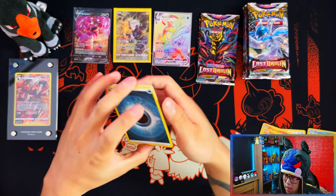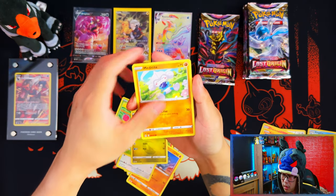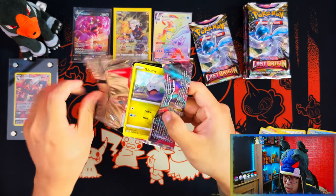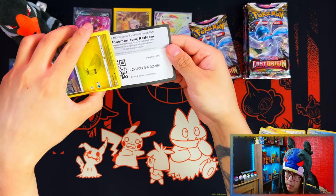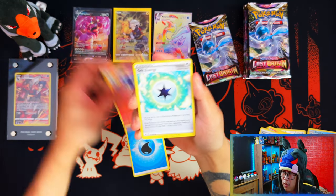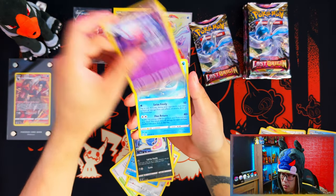They're not the best cards, not the chase cards obviously — I've already accepted I'm not going to be pulling full arts. So I'll take what I can get. Full arts are probably the best things to pull, then trainer gallery, then V-Max versions, then the V's. It's just the rarity of the pull, and me having pulled a secret rare — I feel like my luck is turning around. Wow, reverse role.